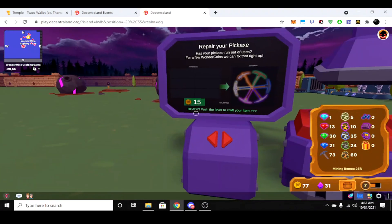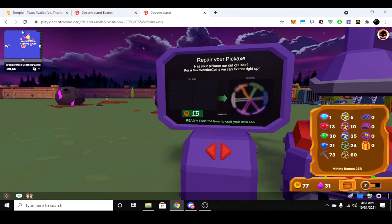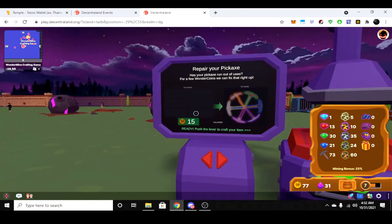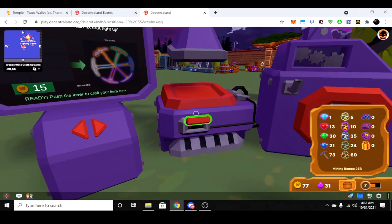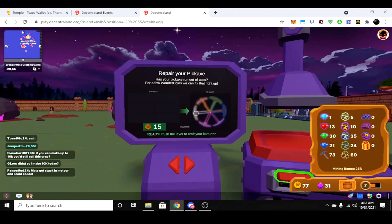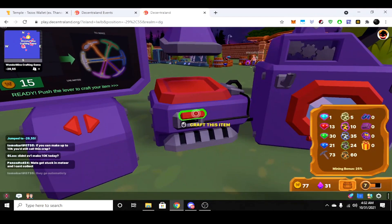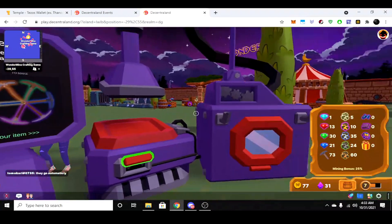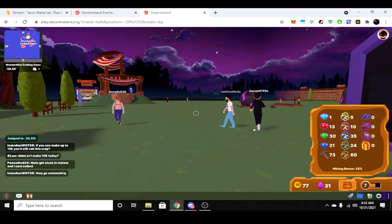You also have a repair option here. Let's say your axe breaks and you don't want to waste your materials on a new one — you can always repair your axe. It has a coin cost. When you want to mint an item or repair, you see how this lever is green — you click it. My axe currently shows 73 uses remaining, so it doesn't need repairing yet. When it gets down to zero, I'll take 15 wonder coins, come to this menu, and click the lever. It will process automatically on the Polygon network and show up in your inventory — you are signed in via your blockchain wallet.